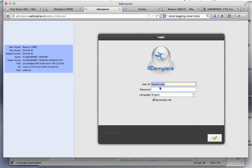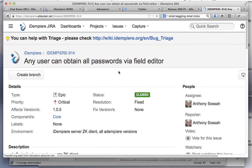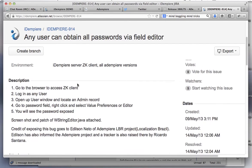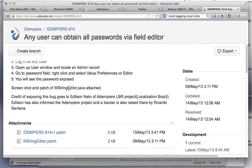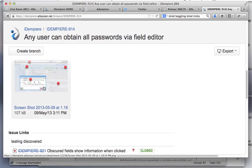And therefore, how to patch it is to go to this link under AdempireTicket175. YesMinFix — it's a critical, very severe error. And the steps to reproduce it are here. And what was the vulnerability? Here are the patches with screenshots of what we just showed.